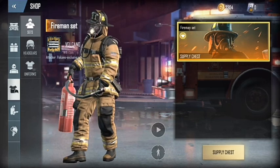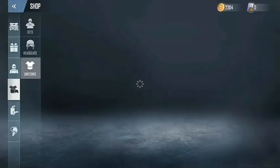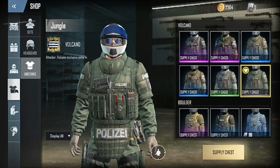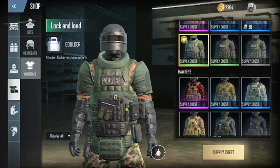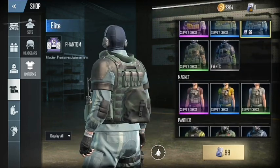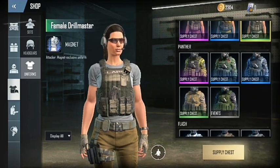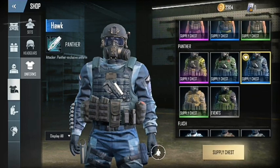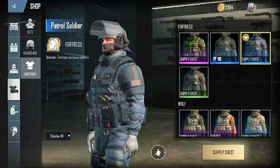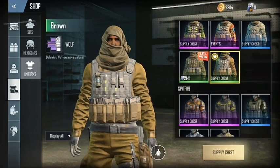Here is a fireman set. We will use the free version of the supply chest, which is a good feature. The character design is realistic and there are some customizations that you can see. It is a beta test version, so do not worry about any issues.